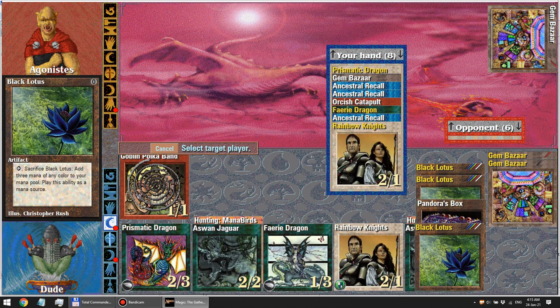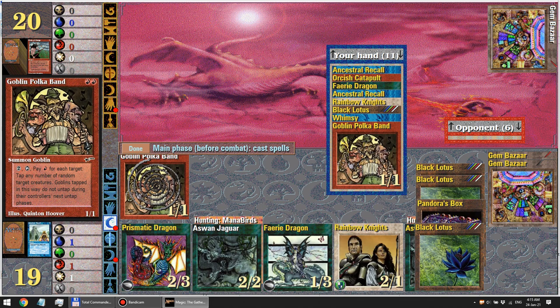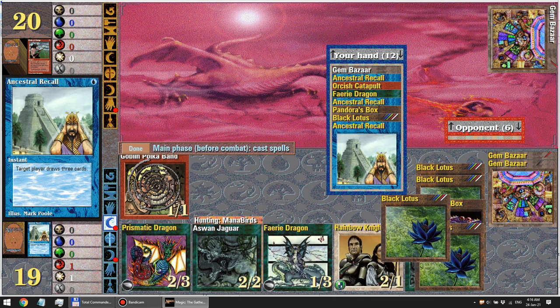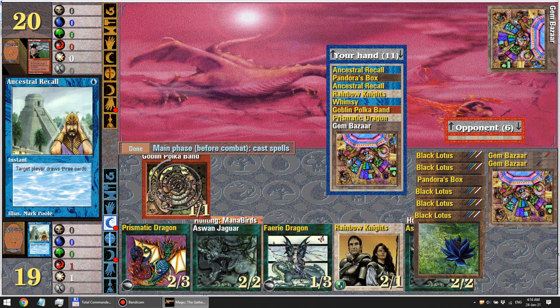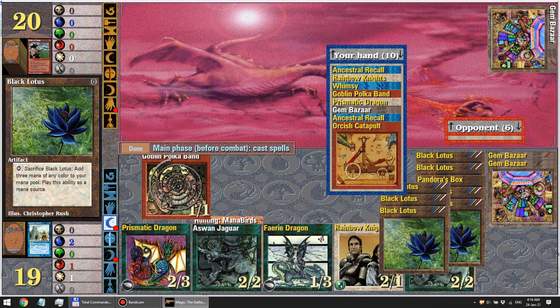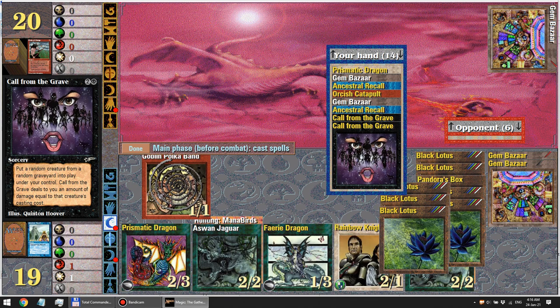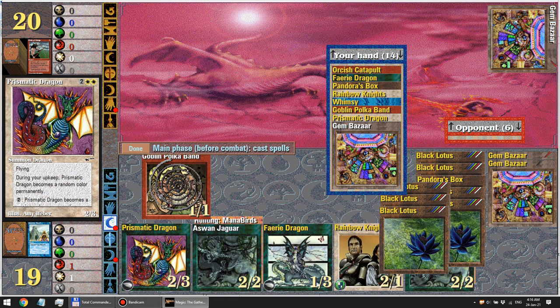When I was playing this as a teenager, I never would have thought I'd be able to afford Power 9 in about 20 years. We had no cards back then — I never would have thought I'd have Power 9, even if it's Collector's Edition. Okay, let's get the box out. We also need to cast Goblin Polka Band, Call from the Grave, Orcish Catapult, and a big Whimsy. Still no Whimsy — I'll draw a lot of cards and decide. Okay, I still have a lot of cards. I really want to cast Call from the Grave.